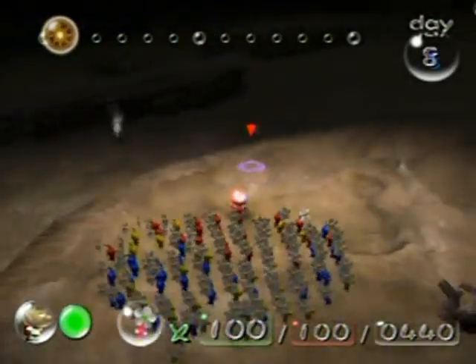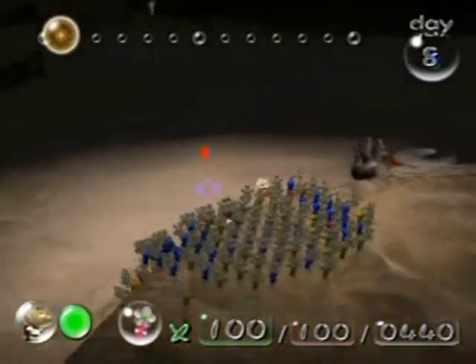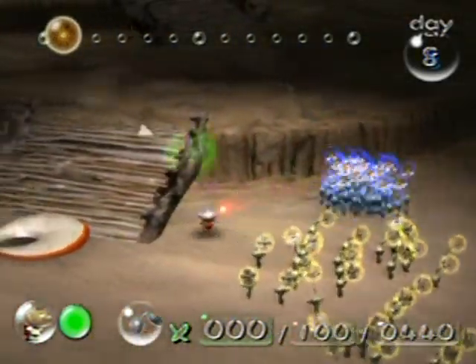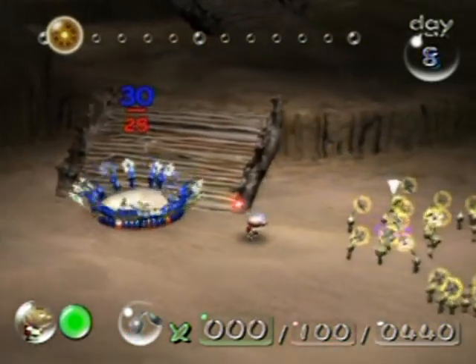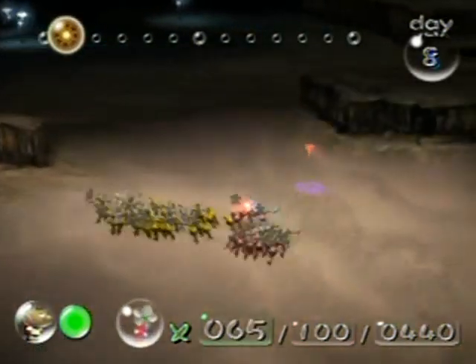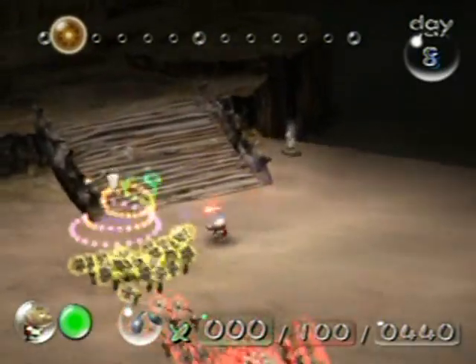My sense of direction is terrible, but there's the ship part. I'm going to have the blues take that back to base — I don't need the blues right now. This group of 30 has plenty of them and I'm just taking a smaller team this way. I want to go over to those bomb rocks with my yellows.